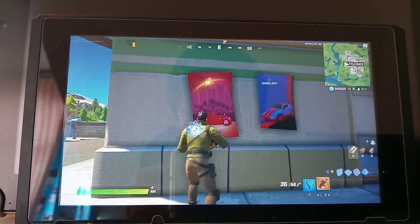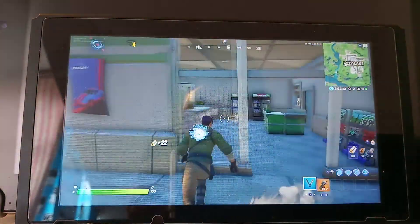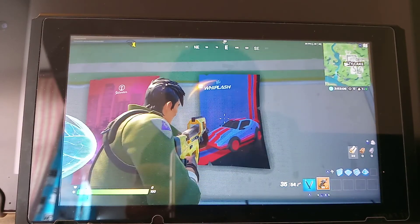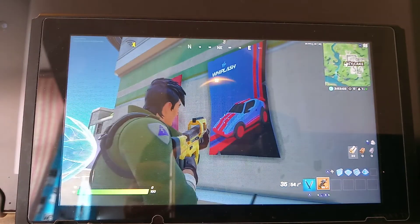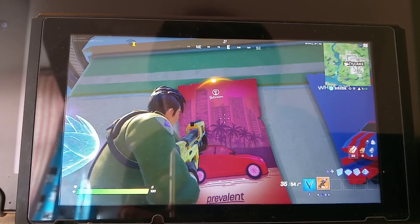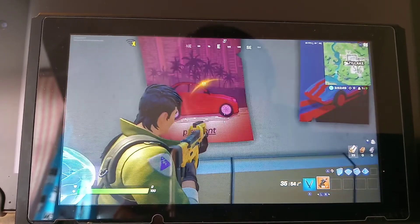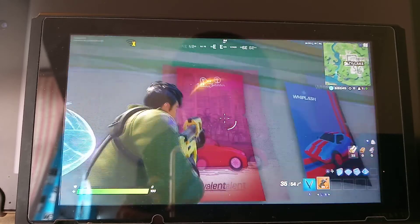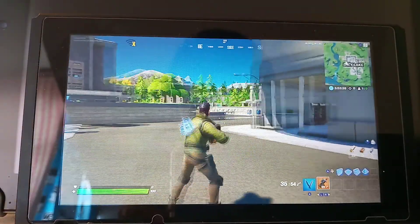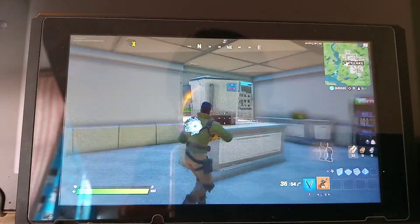You can see the first two cars! This car is called Whiplash — it's a sports car, super speedy I would expect, and very controllable. Then there is the Islander Prevalent, and it's just a regular car really. So I guess all other cars which have been removed will be replaced by these. Let's just check them out.